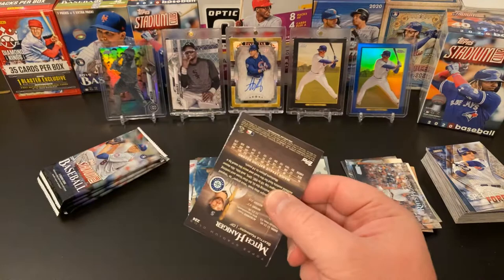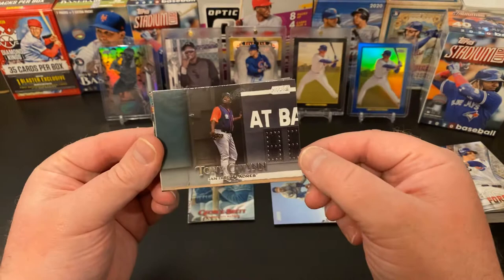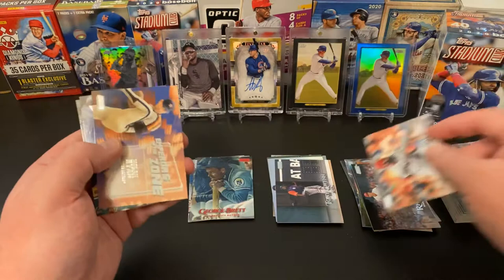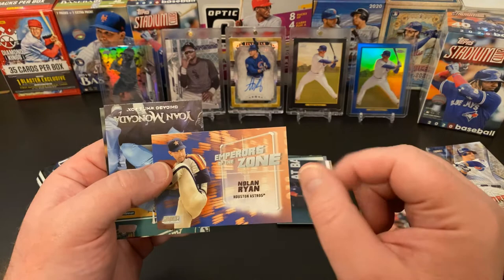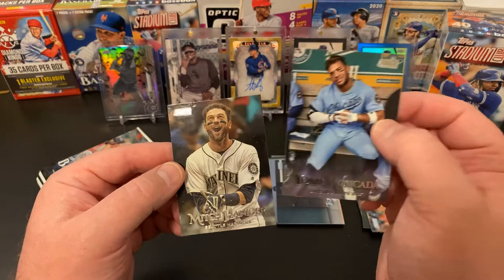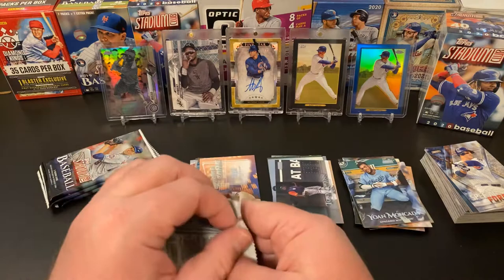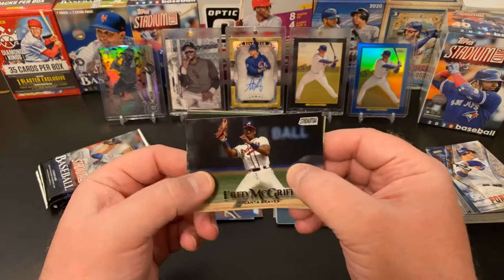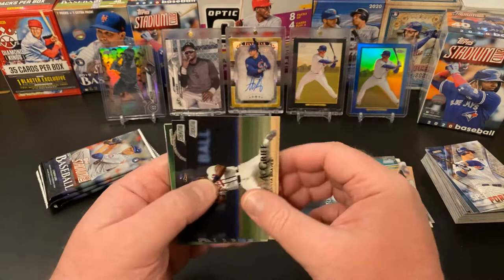I'm not spending a ton of time on these just because I don't want the video to be 25,000 minutes long. We got a beautiful Tony Gwynn — I love that shot of him, great shot. And as you noticed with that Pee Wee Reese, they're in color now as opposed to the black and whites. Jake Arrieta, Nolan Ryan Emperors of the Zone — I like this design for Emperors of the Zone way better than the 2020, I just like that design. Yon Moncada, Mitch Haniger. Fred McGriff — the Crime Dog — should be a Hall of Famer in my opinion.